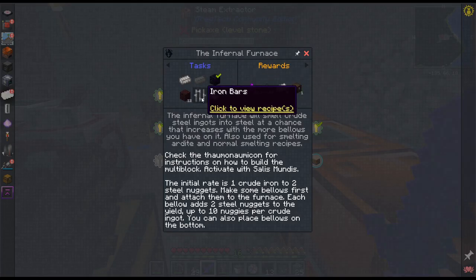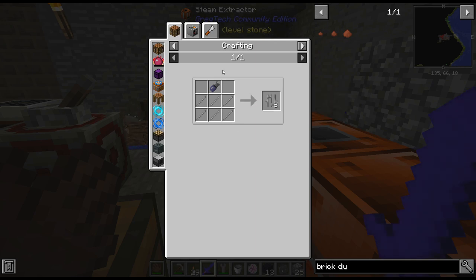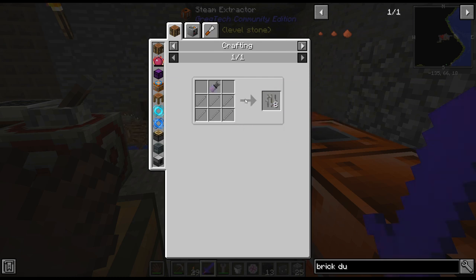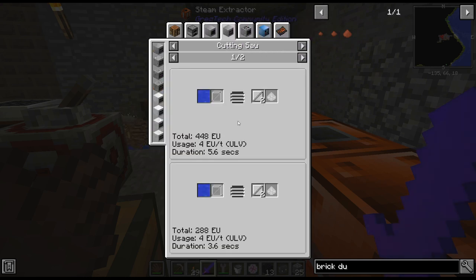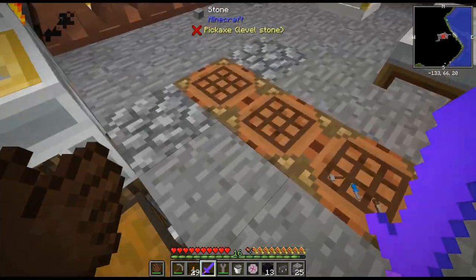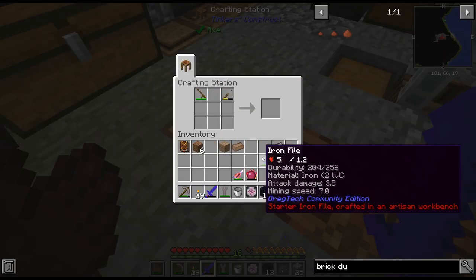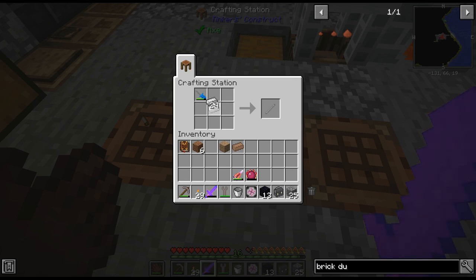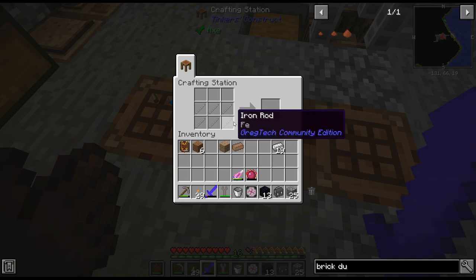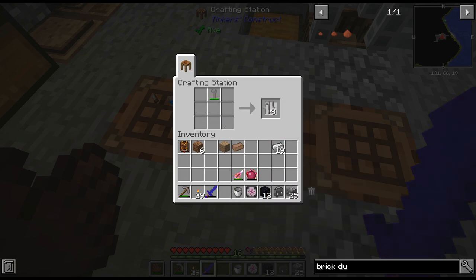What else do we need? We need some iron bars — oh, there are different types of bars with the chisel, that's kind of cool. We need six of these. Unfortunately right now we can't get a better ratio; we have to do it the bad way, which is pretty typical for GregTech. You get more and more efficient at things as you progress, which I actually quite like — being inefficient at first and then progressing to better and better ways to do it.